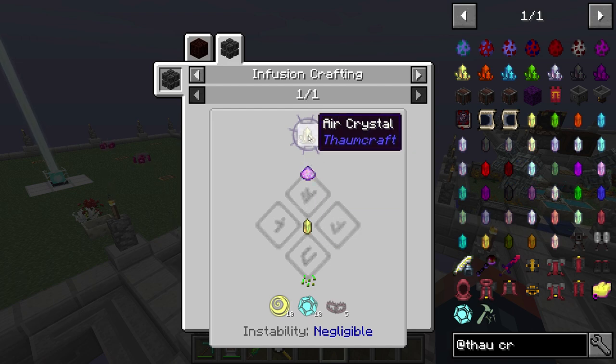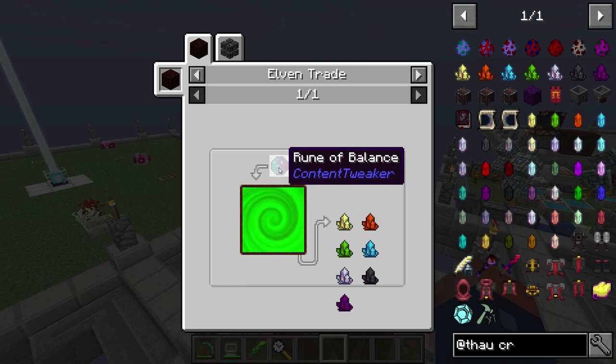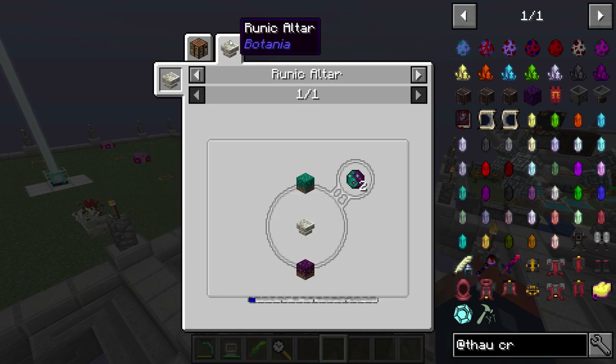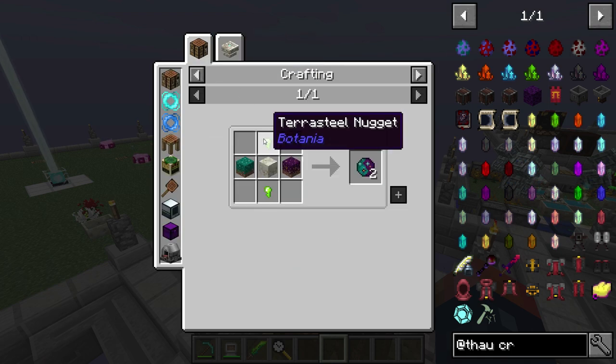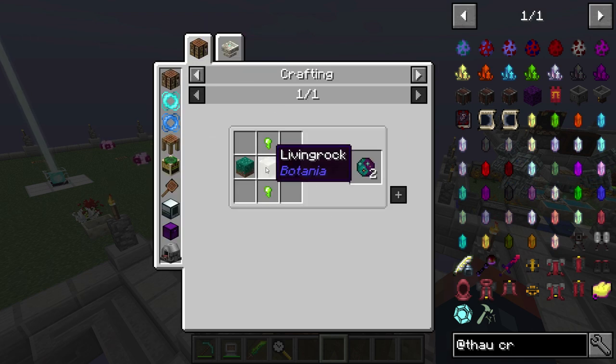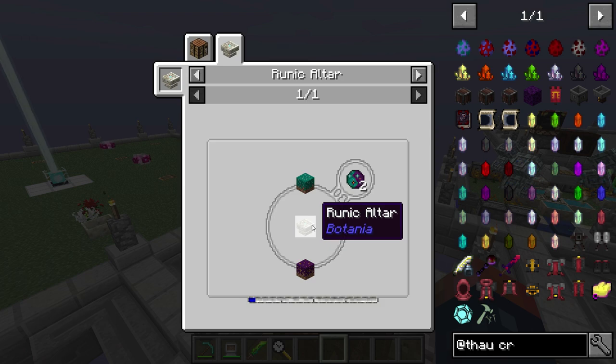It looks like later on we can break these down — some weird thing, maybe that's actually built into Thaumcraft. But anyways, we need to work on this Rune of Balance in order to get started with Thaumcraft. The Rune of Balance is actually kind of cool — we can do it two ways. We could either go the Terra Steel route, or we can go this route, which is a lot cheaper than Terra Steel. This way is more automatable — you can automate the Runic Altar, it's just not that easy, but you can totally do it.